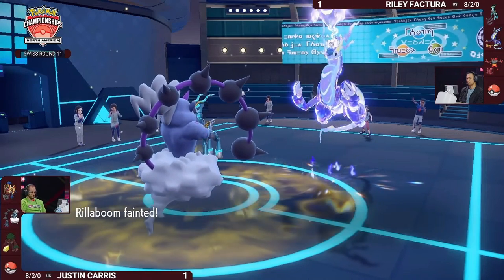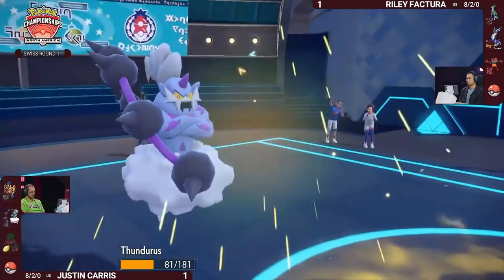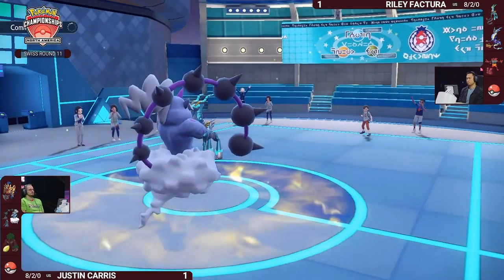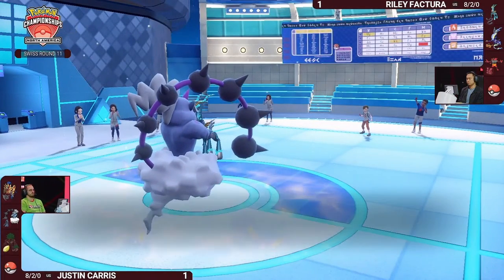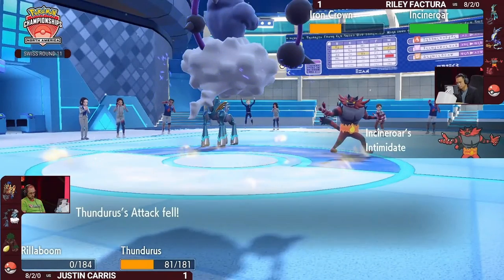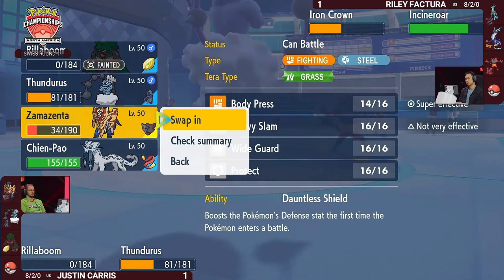A huge knockout with that Speed Boost. Miraidon now has the option to Volt Switch — it did not get paralyzed, thankfully — so it can come back in at full speed and reset all Eerie Impulse drops. Even though we've seen so many Eerie Impulses, so many haven't stuck because Riley is very willing to switch out his Pokémon, either with Volt Switch or hard switching into Incineroar.